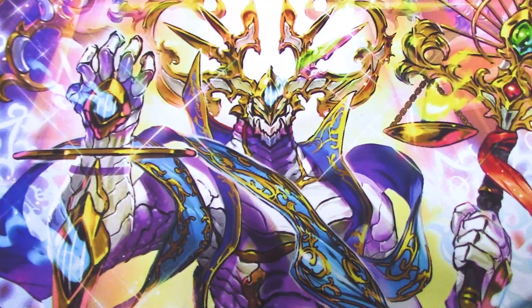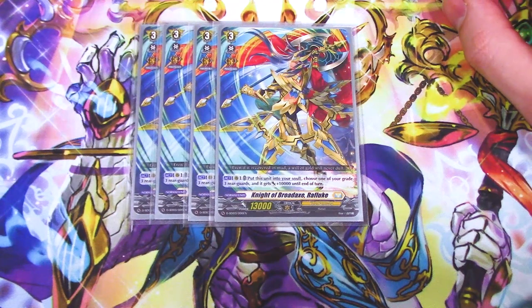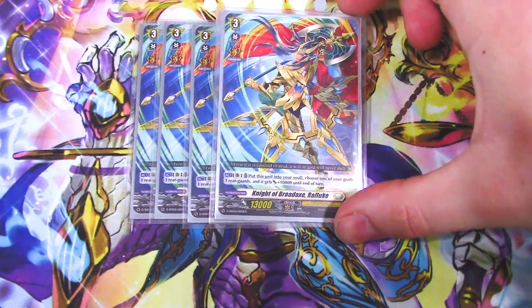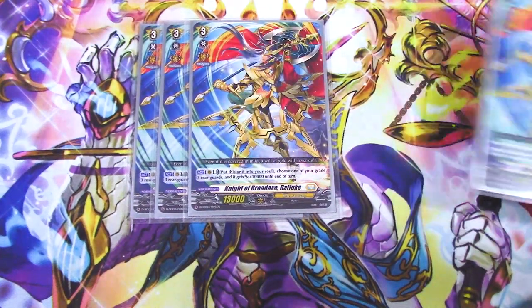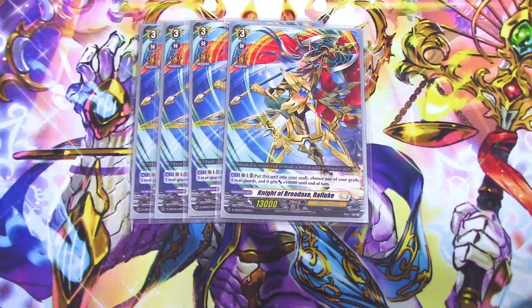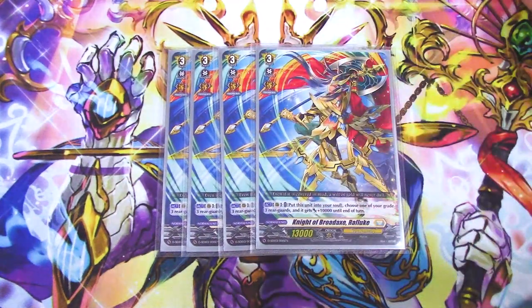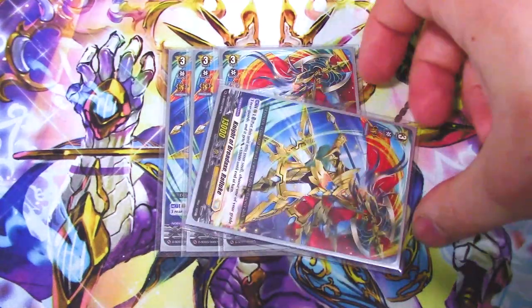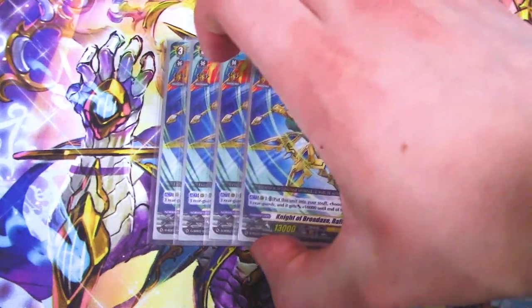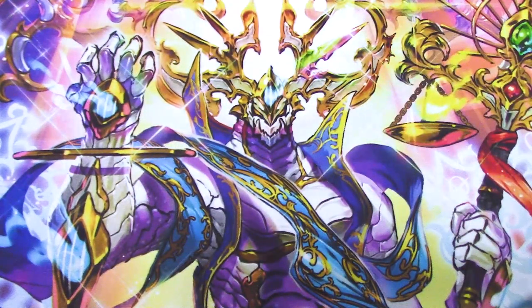Next up, a card from the trial deck — four copies of Night of Broad Axe Raflux. The Act skill on rear guard circle: put this into your soul, choose one of your grade three rear guards and it gets 10k. This is nice because it sits in your hand, you just throw it down right into the soul and give something 10k. Maybe the thing you give 10k is the thing you're going to re-stand with Bastion to give it another 10k — really dope. Most importantly, it's a grade three so if you drive check it, Bastion goes off. You can put it behind something with Dark Strain and then it's a 15k booster. It helps fill the soul for Aiden too. Definitely run four to give those grade threes a big boost.